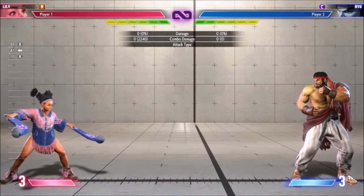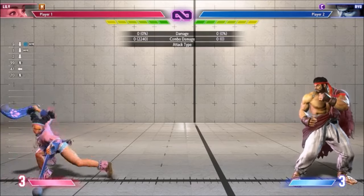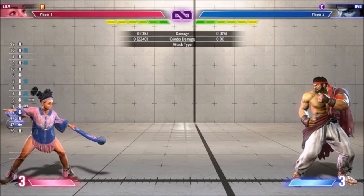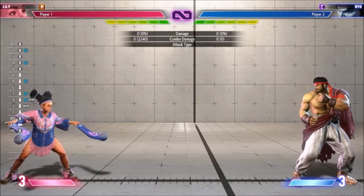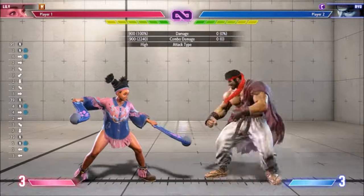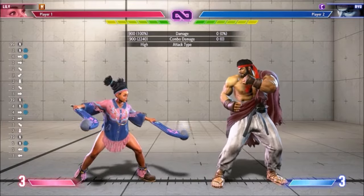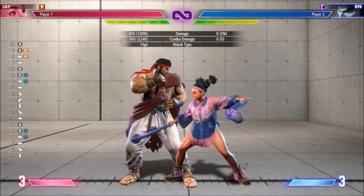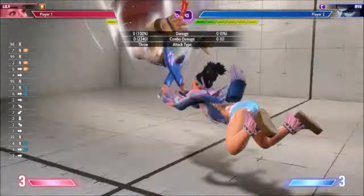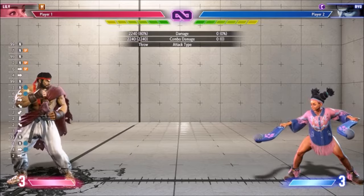Lily is actually a good example of a character who's quite strong in Modern. She has very few attacks, so she loses almost nothing to input overlap. She can do all of her special moves manually, which means she can choose which version she gets and she doesn't get the cut in power. She has an air-invincible DP, which means Modern makes her anti-airs more reliable and she can hit incoming Honda headbutts, etc. Her one-button SPD is faster to input and more consistent in neutral. The main things she loses are her overhead and her stand medium kick, which are obviously unfortunate but not game-breaking.